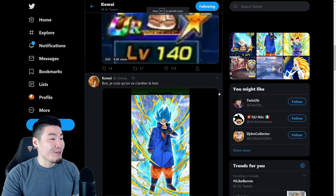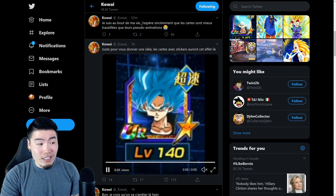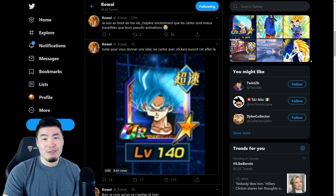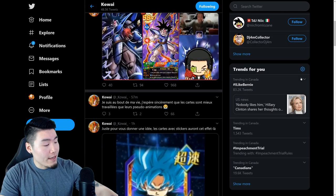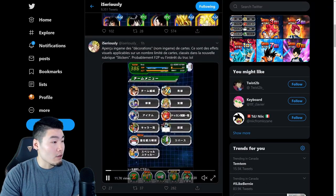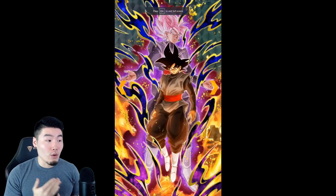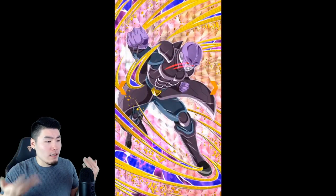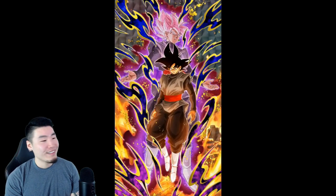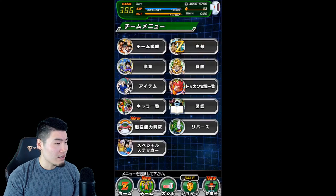There are a few other ones too. When you apply the sticker, I believe it also adds this shiny effect on the card thumbnail. So that's something, I guess — I don't really care about that. And if you go back to iSeriously's page, he also has a preview for a few summonable cards. There's a preview for the INT Goku Black — as you can see, this little reverse matrix pattern. And then Hit has this swirly pattern going on. Does he show Frieza as well? I think Frieza gets one too, but he doesn't really show it here.